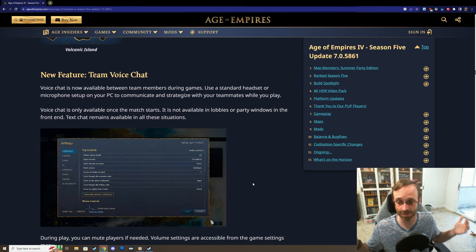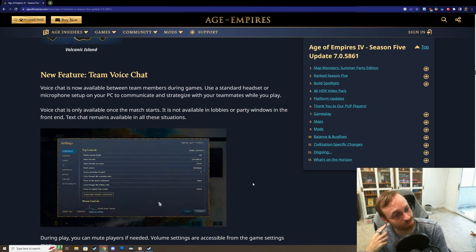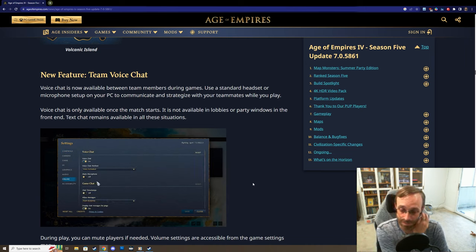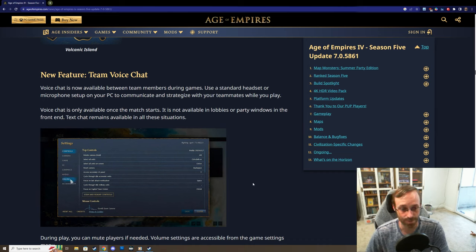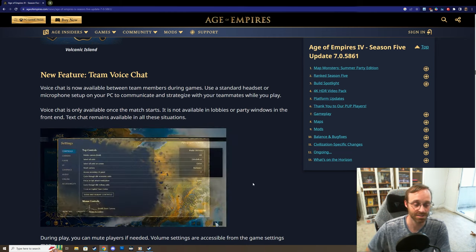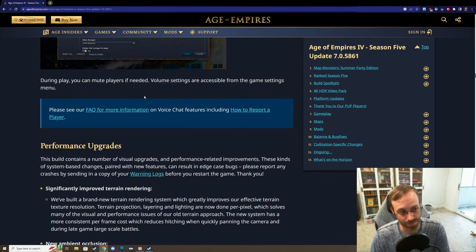We've finally got team voice chat and I'm so excited for this. I really want to talk to my teammates as we're playing. I think the player base is older, which is usually the case for RTS games, so they're probably not going to be too toxic. It'll be great to strategize, and it'll take the edge away from those queuing for team-ranked who are already on Discord or another voice client. During play, you can mute players if needed.